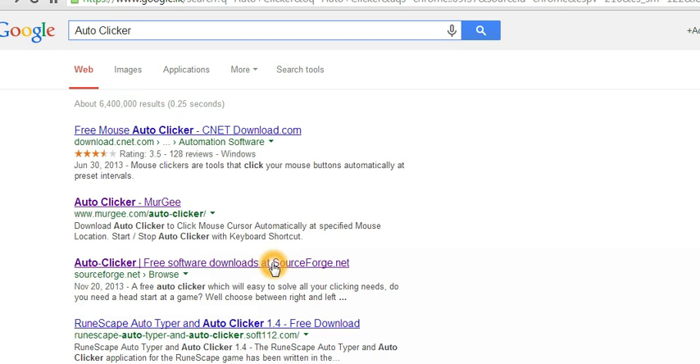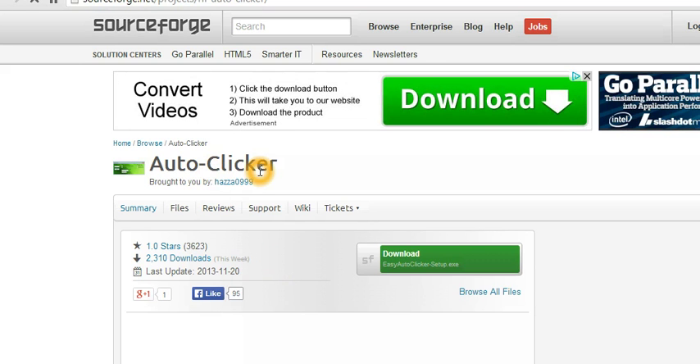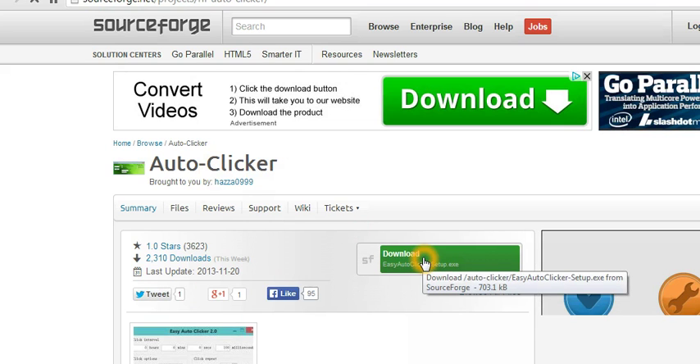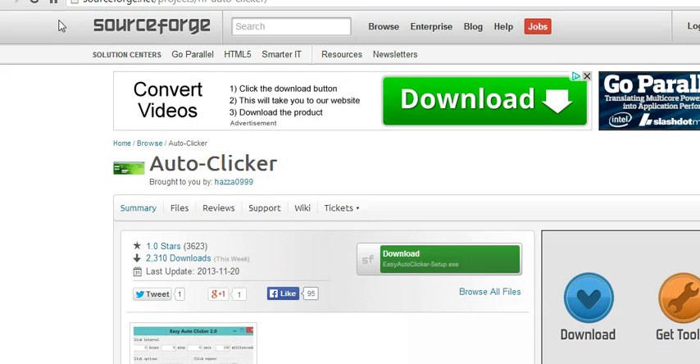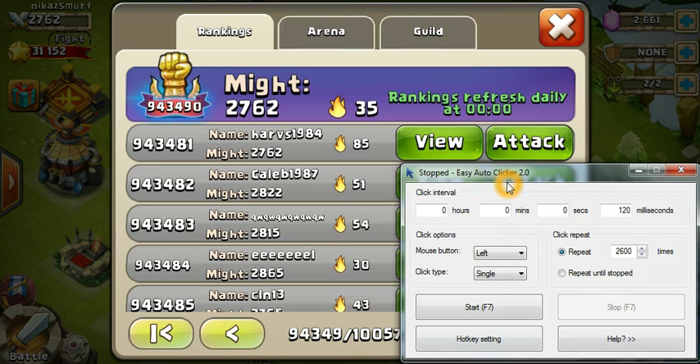The website is sourceforge.net. Go to the site and download this simple software named Auto Clicker by clicking there. It's just about 600 kilobytes. Once you download and install it, you will get a window like this.